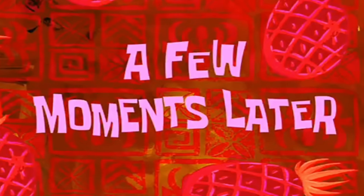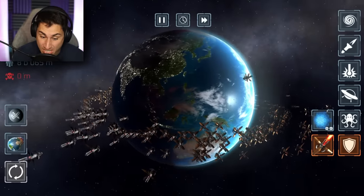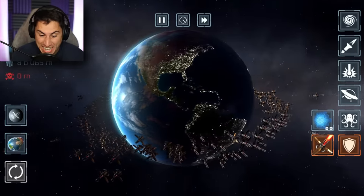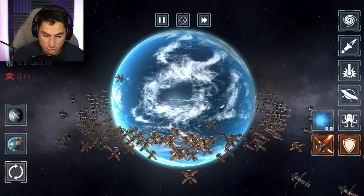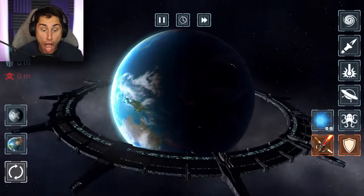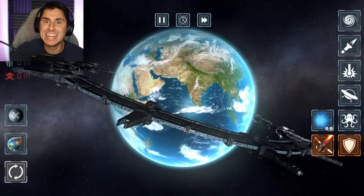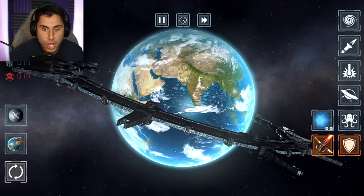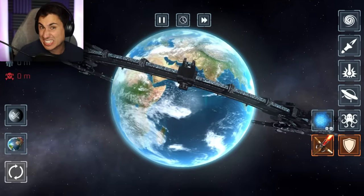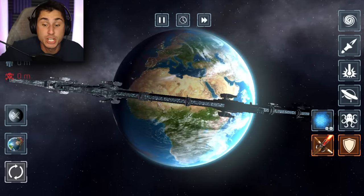A few moments later - I spawned in about 10 times more of these defender ships than I did last time, and I aimed as close to the equator as I possibly could. Let's reset the simulation, let's reset the planet. We got it! So this is like a combination of planet Earth and that new defender machine world. Planet Earth now has a defender disc around it - this is the brand new secret planet that I didn't even know existed!